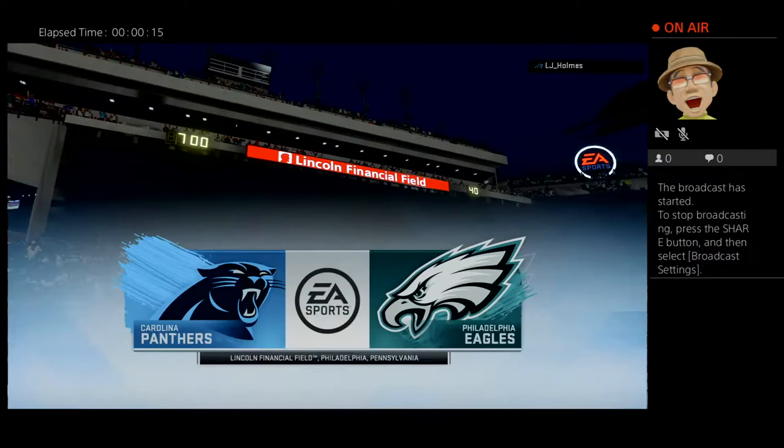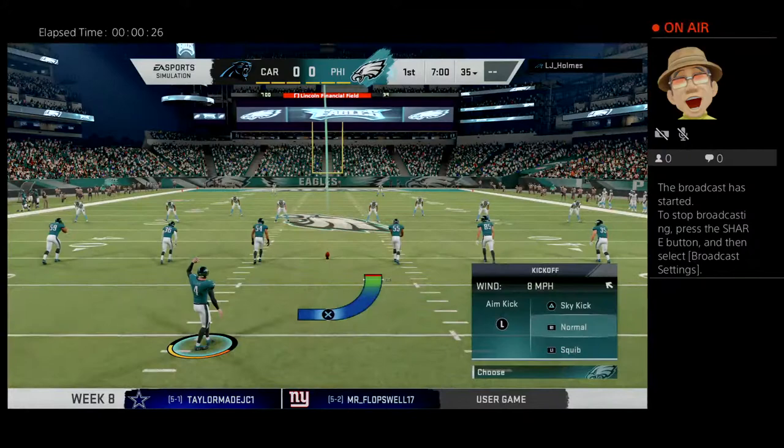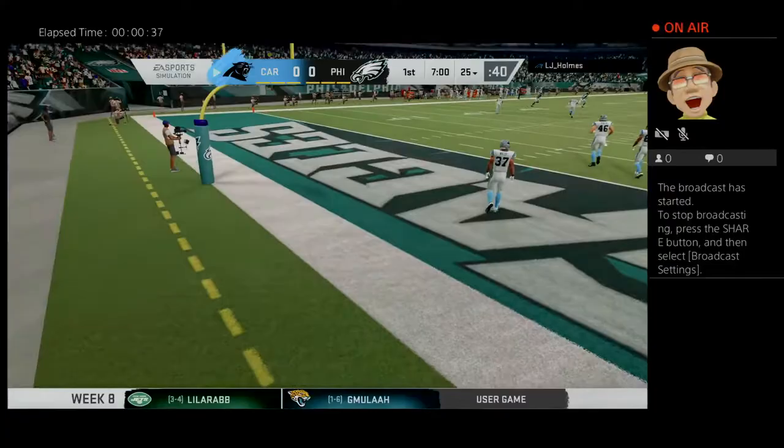It's the NFL on EA Sports as you take a look at Lincoln Financial Field in Philadelphia, PA. The scene a few moments ago — it's unlike any other in sport as both teams made their way out of the tunnel. These folks are fired up as their guys are ready to do battle between the Carolina Panthers and the Philadelphia Eagles.